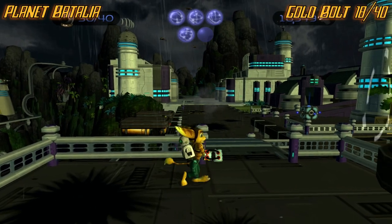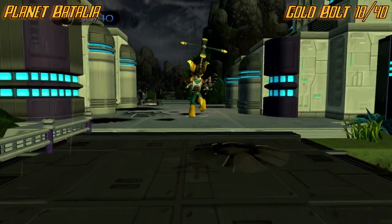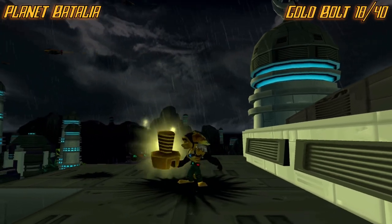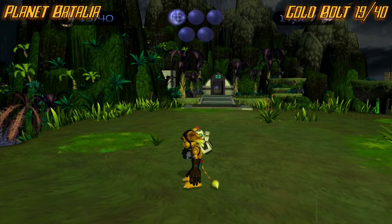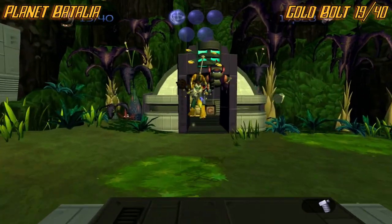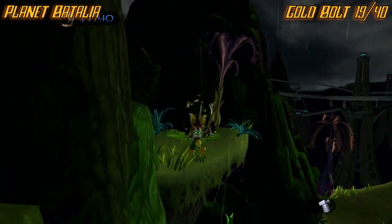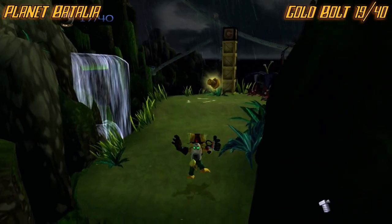Now we're on planet Battalia. From the beginning of the level, go straight to these two buildings, then go to the left one. You're going to be able to jump between these two walls leading up to here to grab the golden bolt. For the next one, once you're around this area you'll fight a tank crossing this bridge. To the right of this building, make your way up the steps, fly across, go over these boxes and around this corner, and the golden bolt is right there.